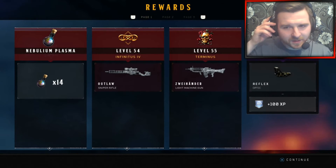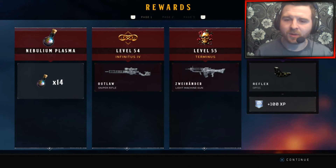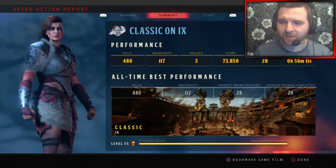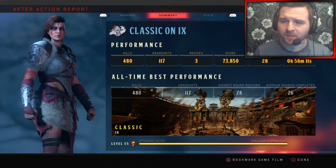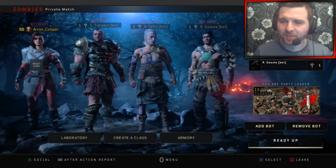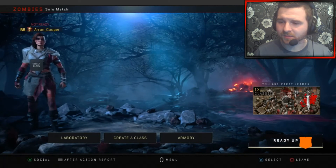Moment of truth my friends. We've got some more Nabalian Plasma. We went from 54 to 55. We've got the Outlaw and an LMG for it, and I've got some attachments for one of my pistols. We got 28 on my last game — I did play with some bots as well, so it's just one of those things.